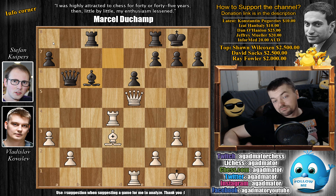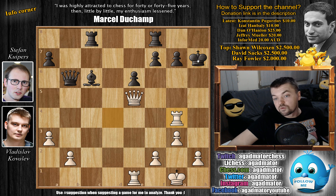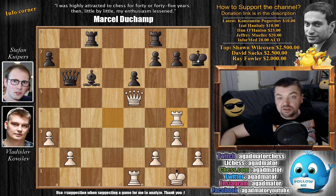After black played bishop to c6, feel free to pause the video and try to find what Vladislav played here — a move that really gives white a crushing combination. It's pretty obvious, but still, for those of you who were able to do it, as it is a Monday, congratulations — you are an excellent attacker. And for those of you who just want to enjoy the show: bishop captures on h7. And now it works. King captures on h7 was played, and here rook to g4. It was in this position that Dutch International Master Stefan Kuipers resigned the game, as there is nothing you can do to defend checkmate.